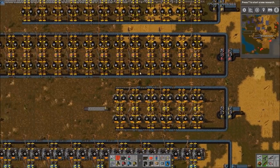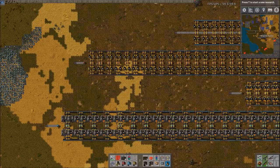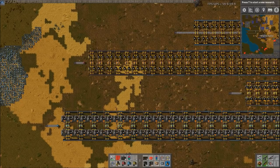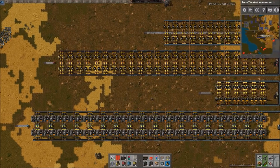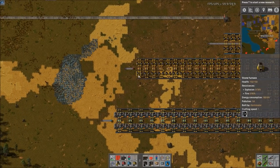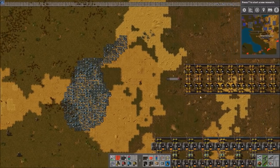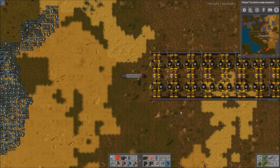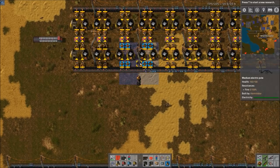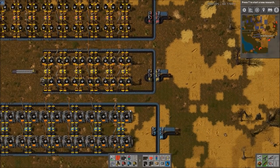For blue belt and stone furnaces, I didn't set up a full build because it would be extremely long, but here's the ratio. Blue belt has a nice round speed of 20 items per second per lane, or 40 items per second for the whole belt. For stone furnaces this works out to 140 stone furnaces total, or 70 per side. This was 48 per side for red belt, so that's 22 more per side — it would extend quite far. But if you're using blue belt, there's your ratio: 140 total or 70 per side for stone furnaces.